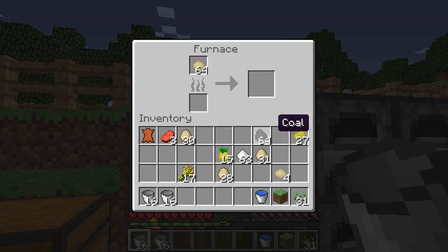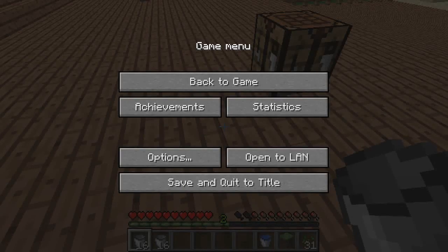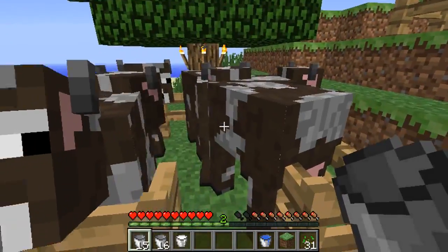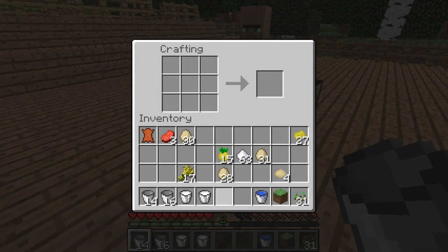You're going to want to cook some dough. So I'm just going to cook our dough and we're going to get some cooked dough. Next we're going to have to make some cheese. Cheese is very simple to make — all you're going to need to do is get some more milk, come over to your crafting table, put them like this, and you get some cheese.